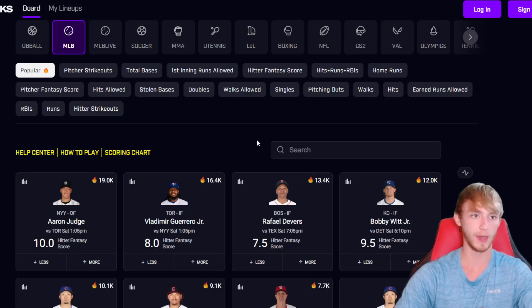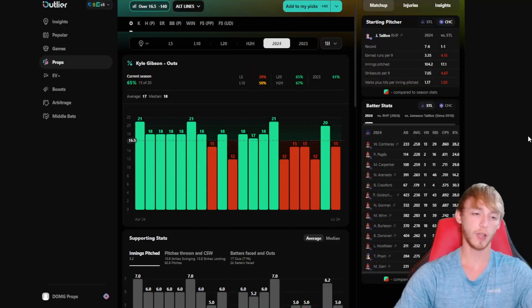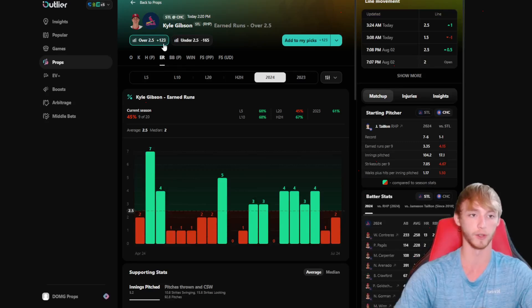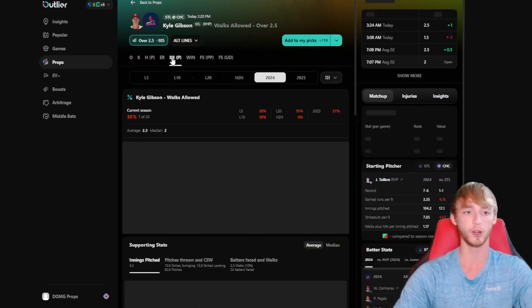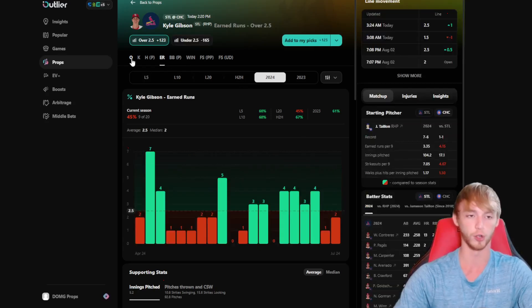Now getting into player prop number two, let's head over to the outs category and find Kyle Gibson over 17 pitching outs today against the Chicago Cubs. This one's an early start at 2:20 today. Kyle Gibson is over in 65% of games but has really struggled as of late, only going over in one of his last six — which is usually a good sign when you want to take a guy for a bounce back. He is heavily favored today under two and a half earned runs, which is a really good sign. That's what you want for an over on a pitching outs prop.